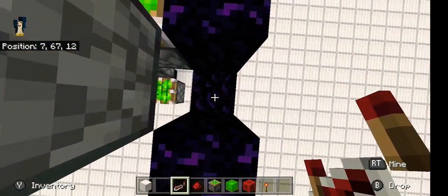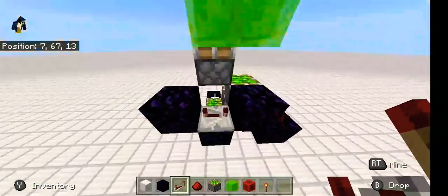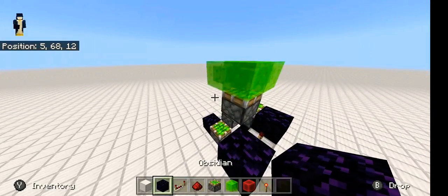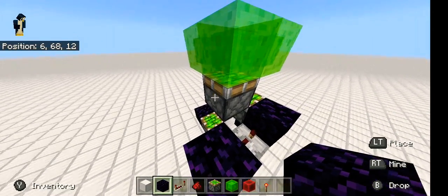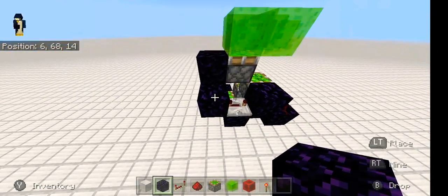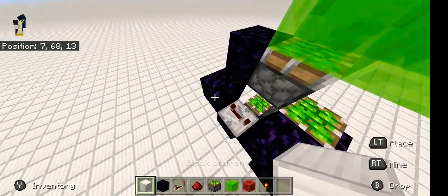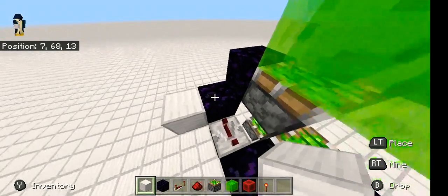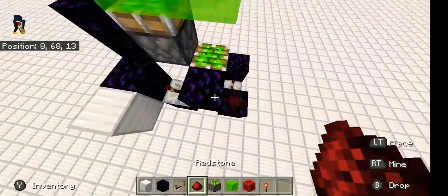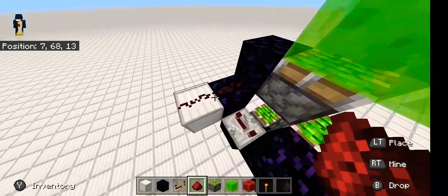Get your redstone repeater and put one right here on four ticks delay. Then put one obsidian on top of it next to this sticky piston. Get your blocks of choice and bring it one out — you won't be able to see it. Get your redstone dust and put them two right there.